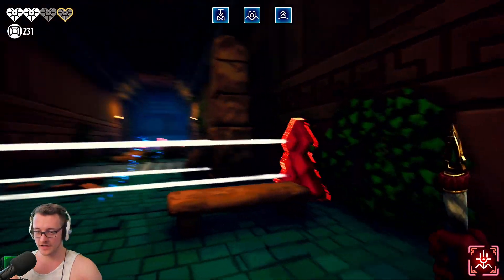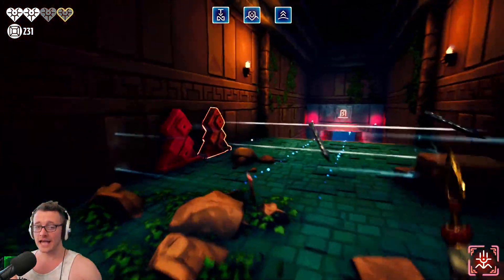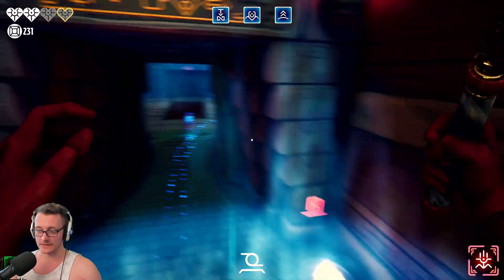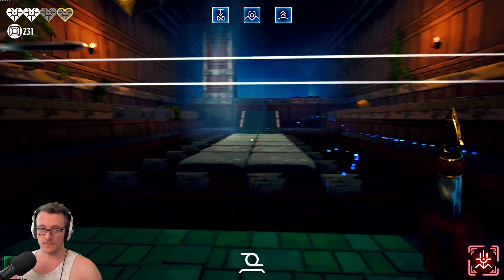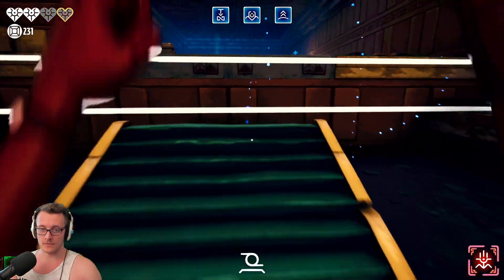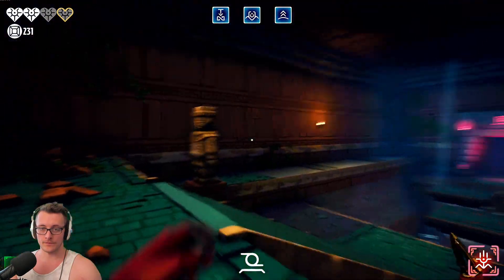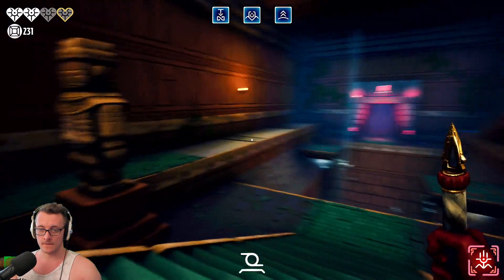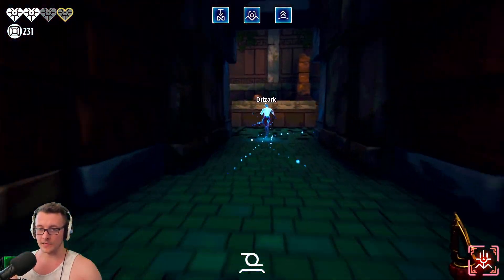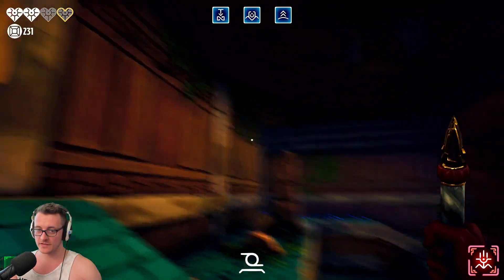Yeah, you lose your current whip if you are trapped — if your phantom gets trapped. You can get it back without someone else beating it; you just have to pay some keys basically. And you can't lose a default whip. That route covers most of it I'd say.